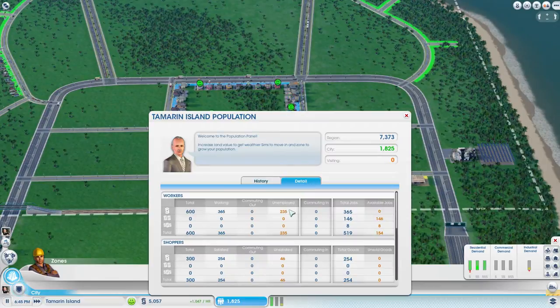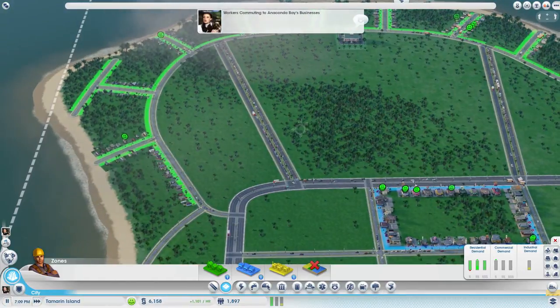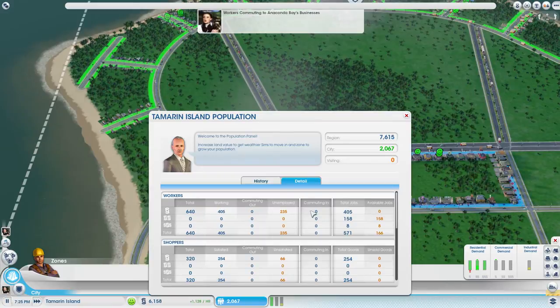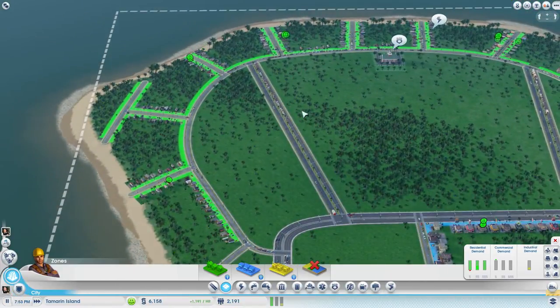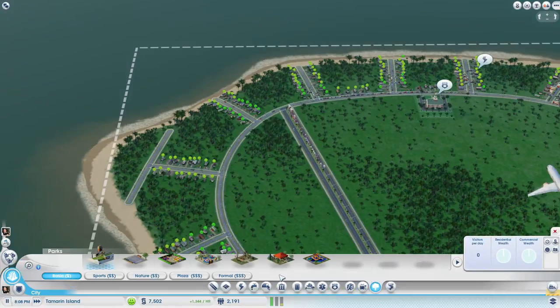How are jobs doing? Unemployed quite a few — maybe they will start commuting out though, because I think there were jobs in the other cities. Workers commuting to Anaconda-based businesses, even though no one is commuting, and there are available jobs because of the working class. I think that means we have to start building some parks.